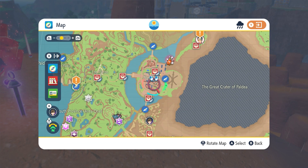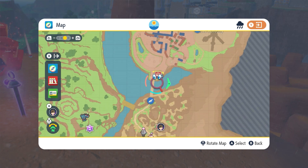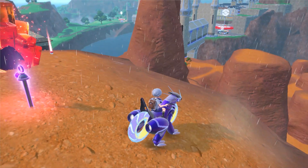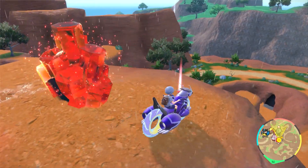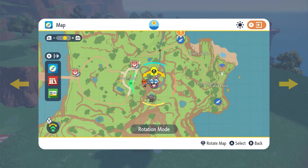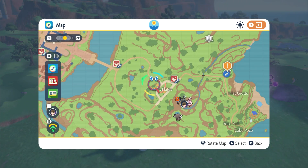Number two: we're gonna be heading here, this is right outside of Mesagoza — the main town with the school in it. Go out the East Gate, climb up right next to this Raid, and that's where you'll find the next one.